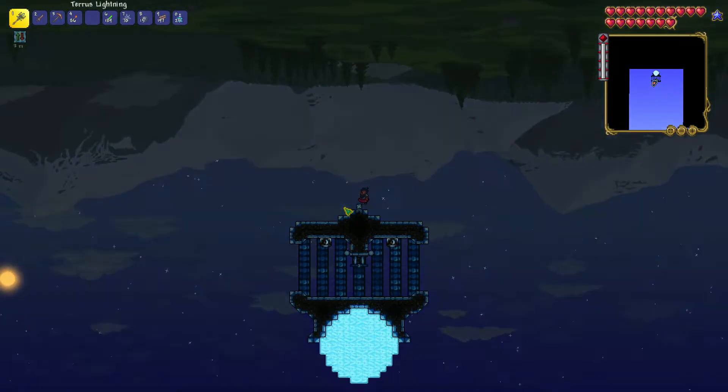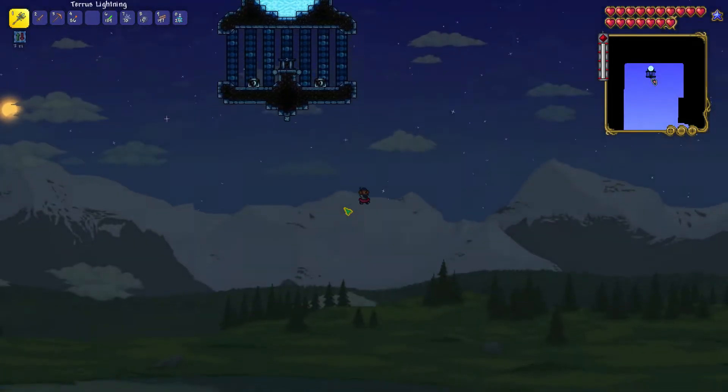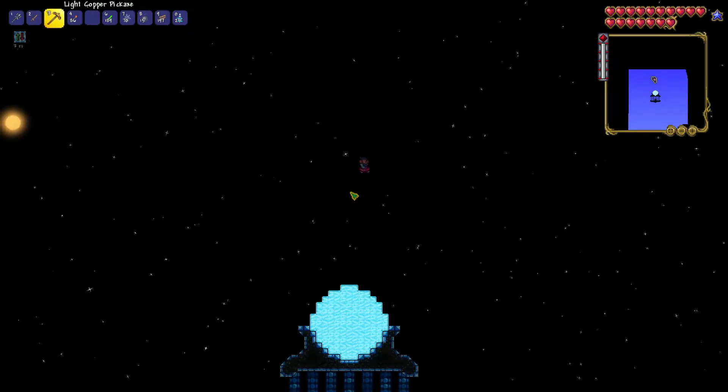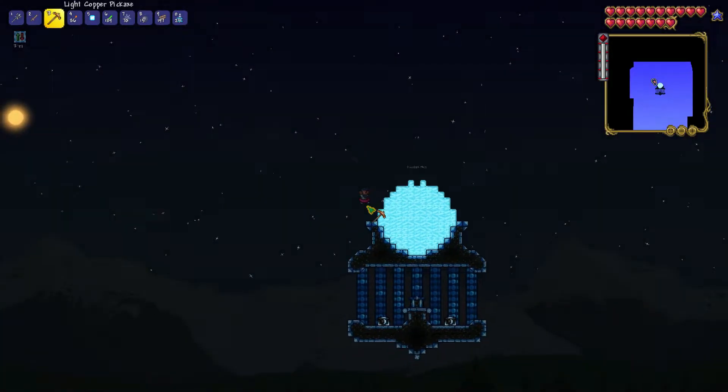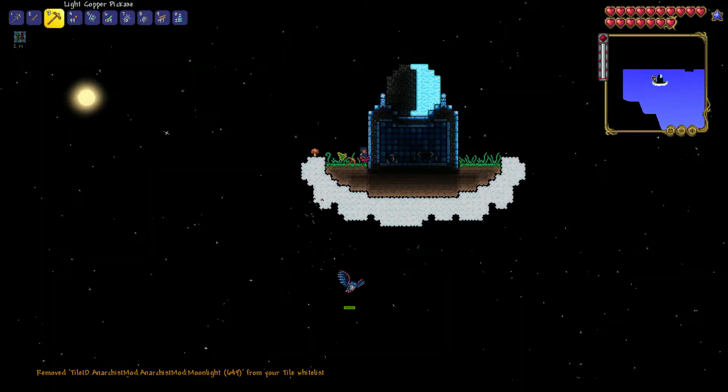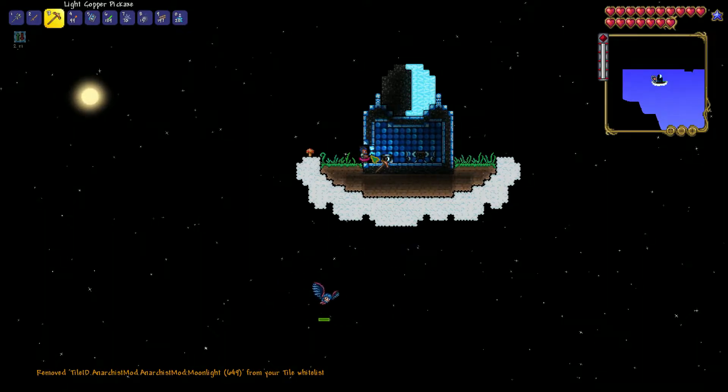Next are the Moon Temples. There's a decent amount of them in a world, usually hovering around sky islands. There's always one bigger Moon Temple directly above spawn with a temple altar used to summon a boss. Each temple has a chest containing starter gear, and a table and chair. The loot and weapons inside are all nice, and the temples just look good — worth it to explore early game.